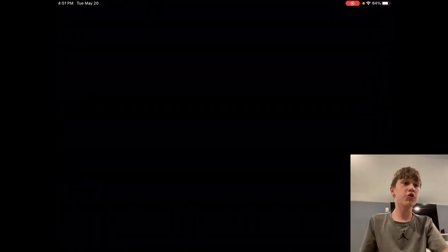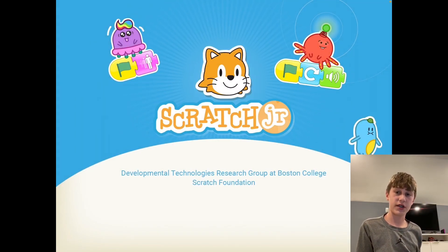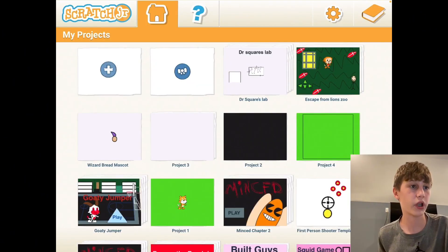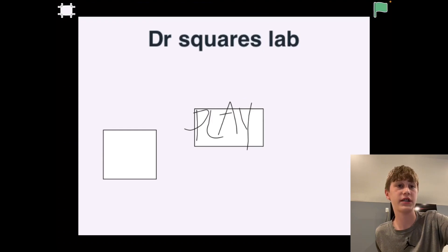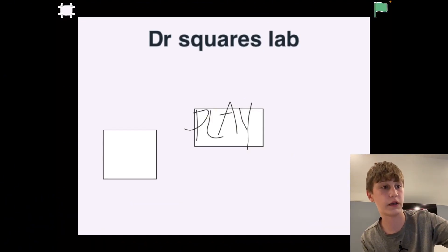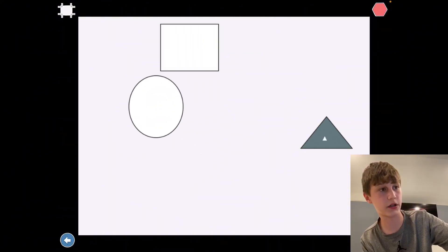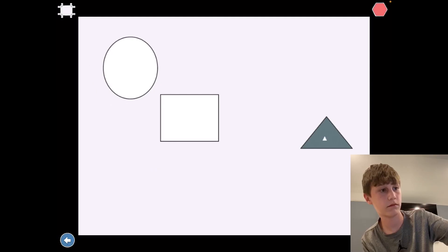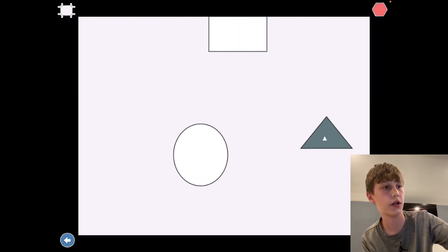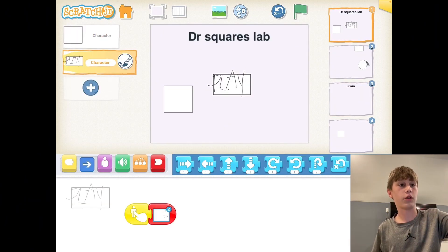Here's my playthrough of the game. I had an idea when I started making it that I didn't get a chance to tell you because I was speedrunning making the game — instead of moving with buttons, you drag the character, and I didn't add sound or anything. See? I'm dragging it. Yay, I won! I know it is awful, but it's the best I could do in one minute, so thank you.